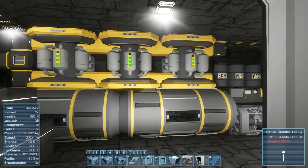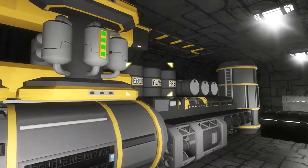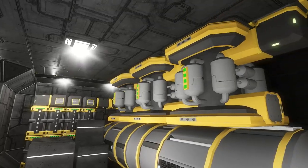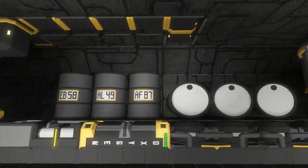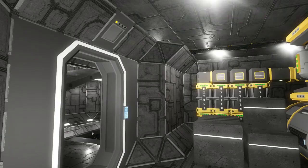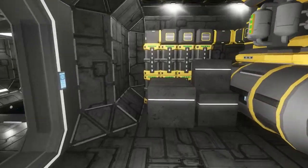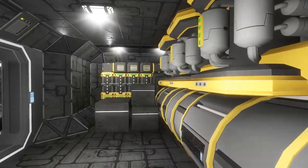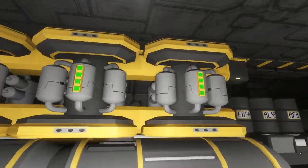Welcome back to Space Engineers, building on our star destroyer corvette-type ship. I went ahead and added a couple of missing things - first off being hydrogen tanks, which I had none of and only just realized. We're adding those now. They're not necessarily the best-looking on these rounded containers, but I like the industrialized look. There was a conveyor tube right there and I could fit three of these Azimuth ones in here easily, so I did.